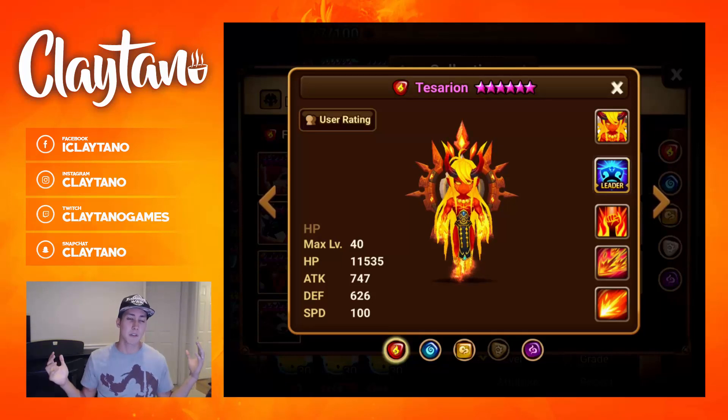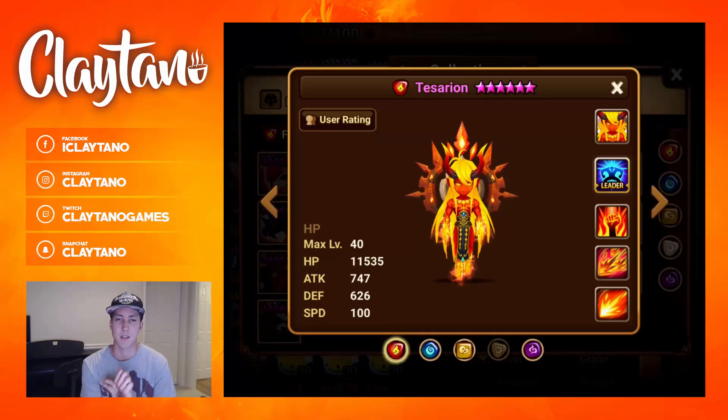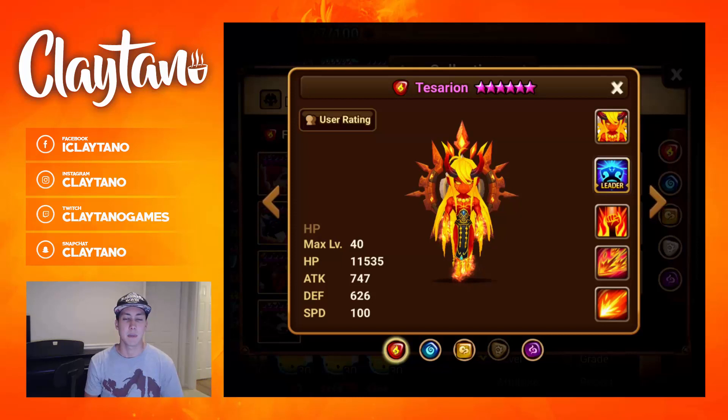What does Tessarion offer? He offers a 41% resistance leader skill — that's the main thing, that's why he's useful in raids specifically. He also offers a single target defense break, Oblivion, which is a super rare skill to have. Only two monsters in the game right now have it. And he also offers DoTs, which is great.